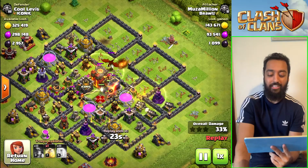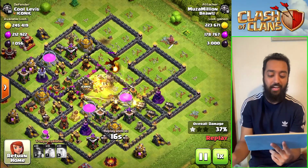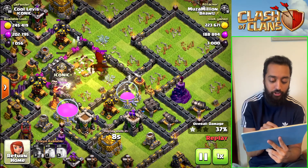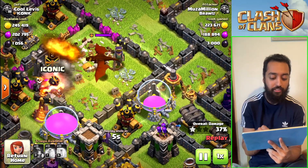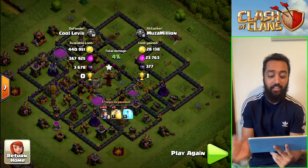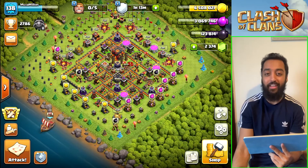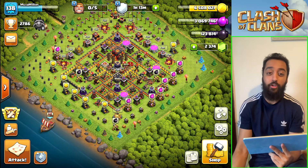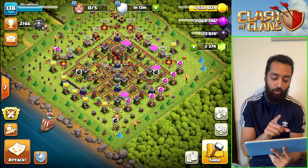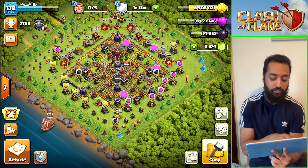The dragon did cause havoc and the miners just aren't healing because they're getting attacked by all the buildings and the dragon. One dragon breath just destroys all the miners. The dragon is fairly fast so we couldn't do anything, but we still got a decent amount of loot — not too bad. You just gotta go with it. I could have had a poison spell but I don't request specific spells — I prefer freezes because they can be used on wizard towers, which can be deadly.